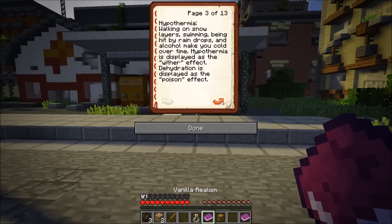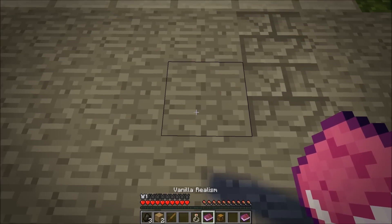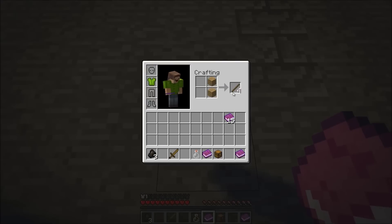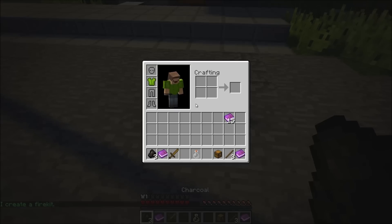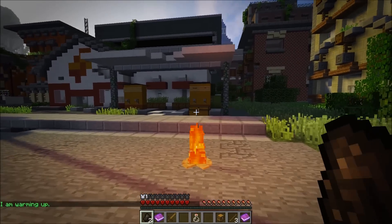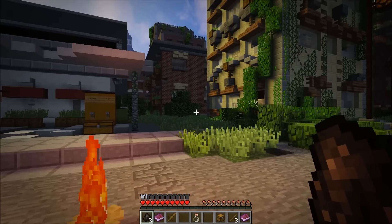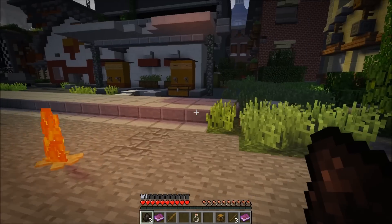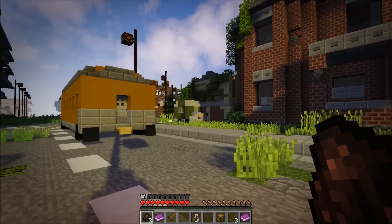Hypothermia: if you walk on snow layers, go swimming, get hit by raindrops, or drink alcohol, you'll get cold over time. It'll be displayed as a wither effect, and dehydration from not drinking shows as a potion effect. Realistic fire pits: create a fire pit by throwing a stick on the ground and using charcoal — and things from nature such as a normal book will also work. A written book or book and quill will not work, but a plain book will. Charcoal creates light, warms you, and is the only way to prevent hypothermia.